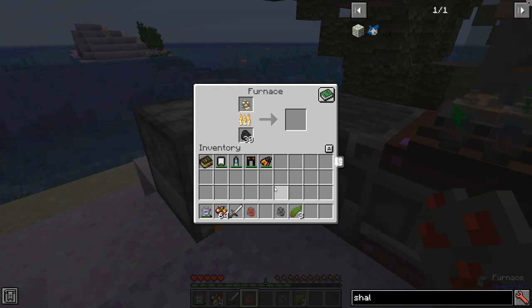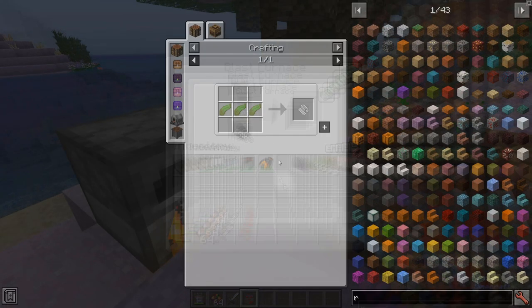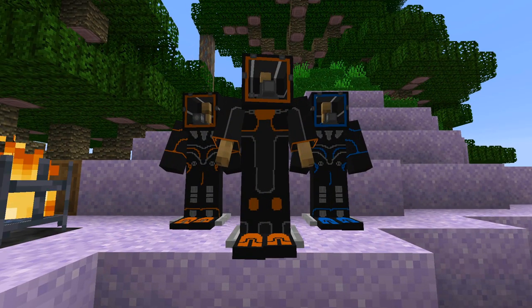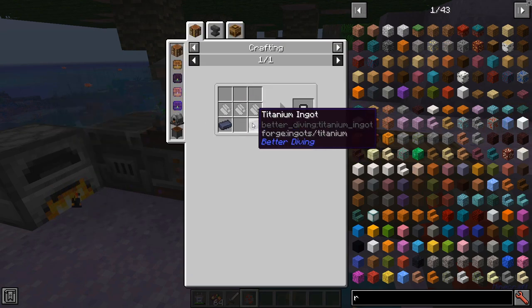Now that you're back on land, be sure to smelt up these resources that you got. Take your kelp and make yourself a little bit of fiber mesh so that you can get yourself some new armor. That's right — your standard diving set. Make it with some of that fiber mesh and titanium ingots that you've smelted from some of those resources.